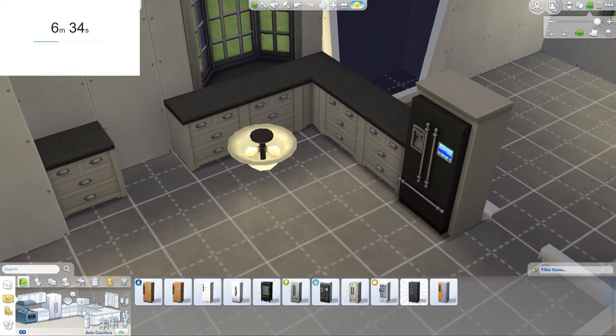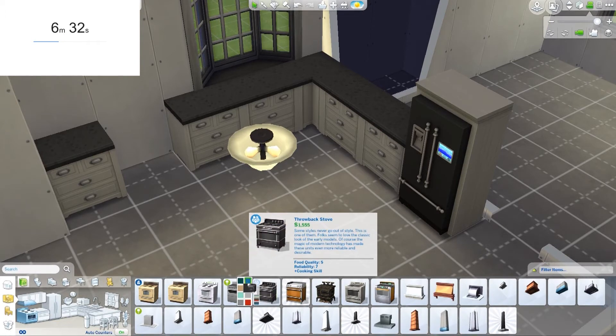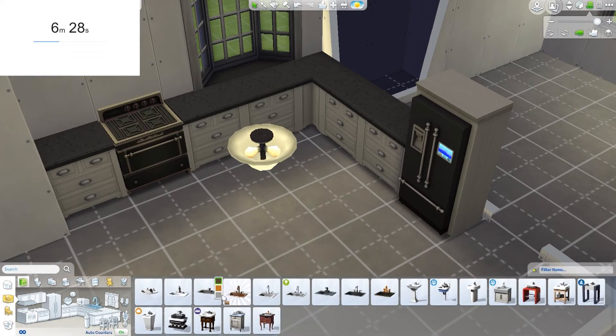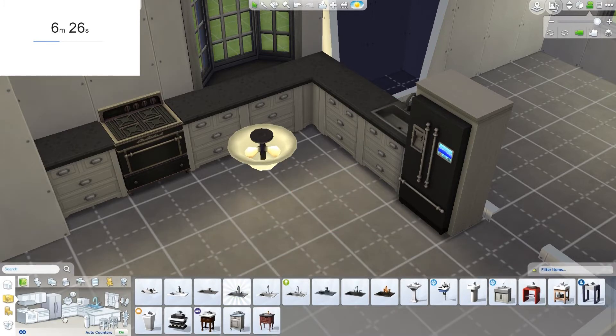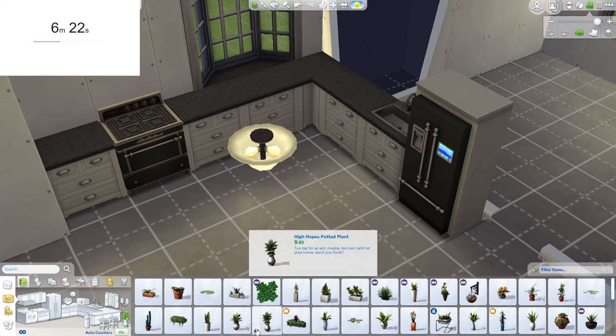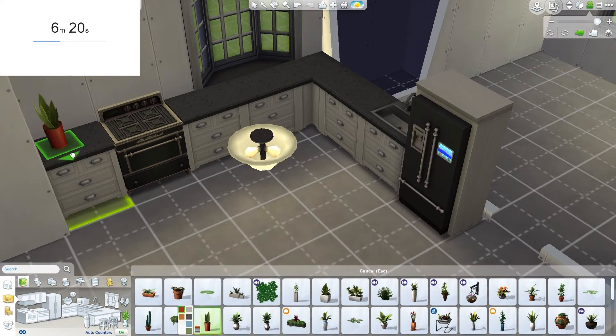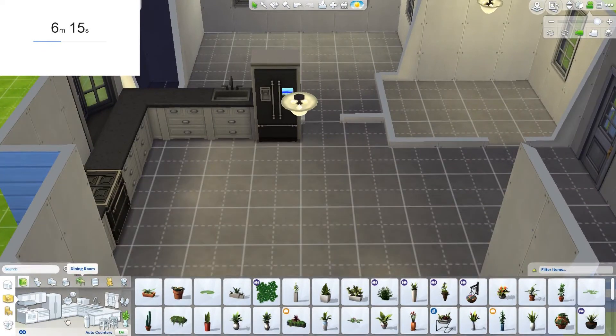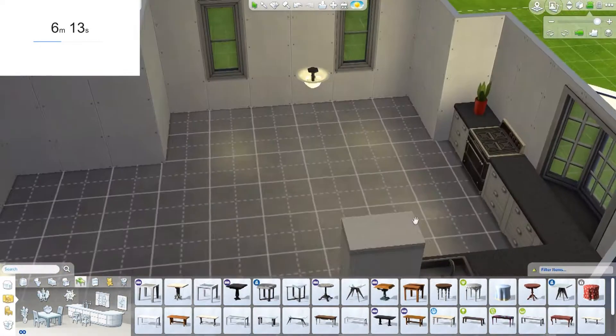It's gonna be a monochrome house — you heard it here first. Monochrome, beautiful, yeah gorgeous. This is a lovely looking house. Let's put in a cool plant — let's put in a red plant. This is ugly. We're gonna put in a table. Oh my god, I've got six minutes left.